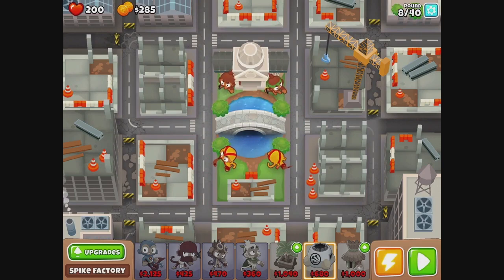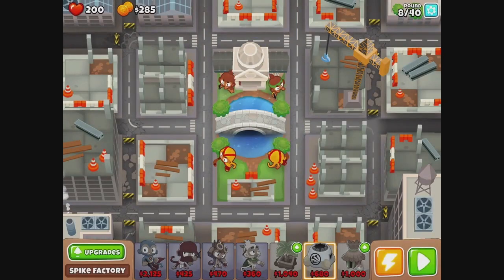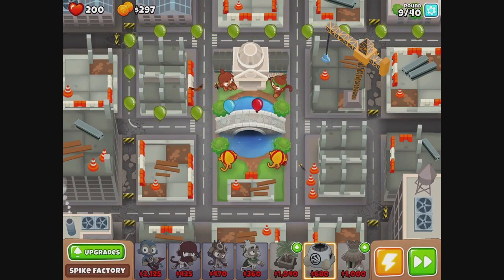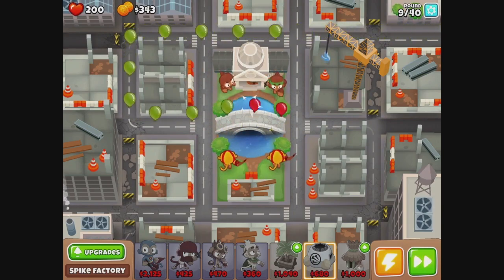Looks like it might have given me more per pop. 750, 500 — let's try to build that other one. So right now, per pop, how much are we making? Two. Looks like it. I think it used to be just one per red.